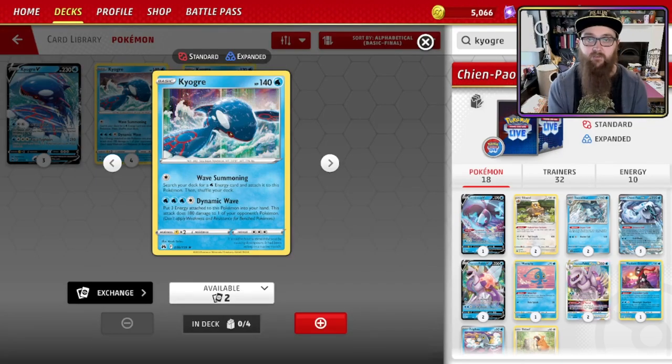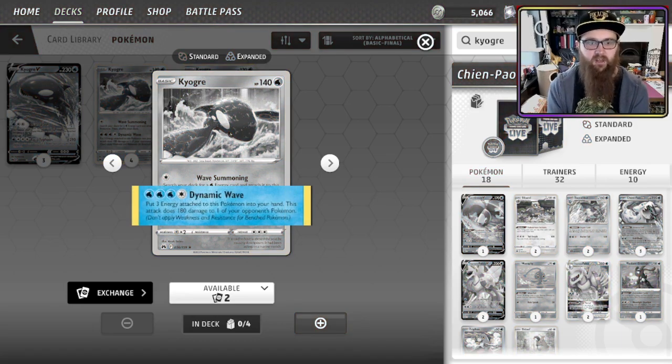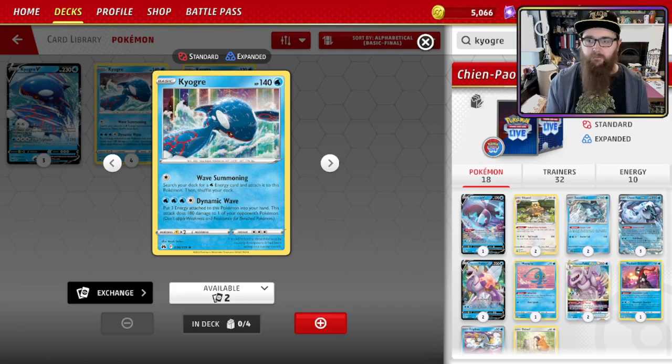The other card to consider is Kyogre from Crown Zenith, not Celebrations. Dynamic Wave — put three energy attached to this Pokemon into your hand, and this attack does 180 damage to one of your opponent's Pokemon. It sounds like it wouldn't be great putting energy back into your hand, but you can Baxcalibur it back onto another Pokemon or back onto the Kyogre if it survives. 180 damage snipe onto the bench is nothing to be sniffed at — if they've got a Lumineon down, that's gone; if they've got a Rotom down, that's gone. If you're going against an opposing Chen Pao, you can just take out their Baxcalibur. I think this Kyogre might find its way into these lists. Maybe you go down to two Chen Pao or a 1-1 line of Bibberol — there are a couple of different options.